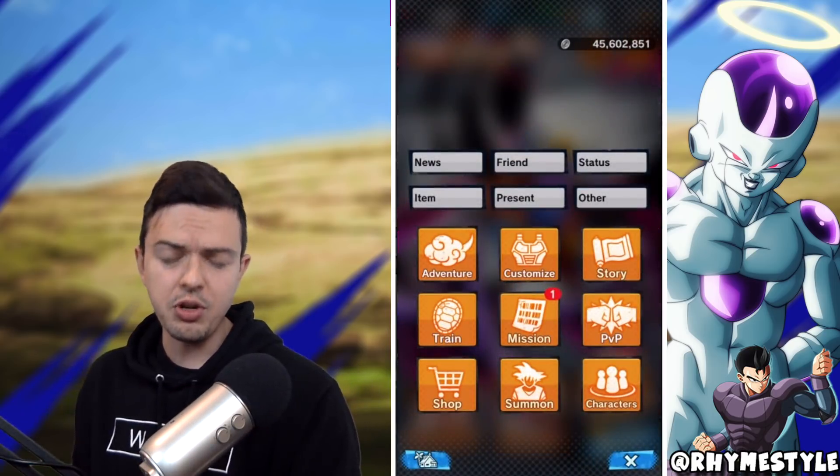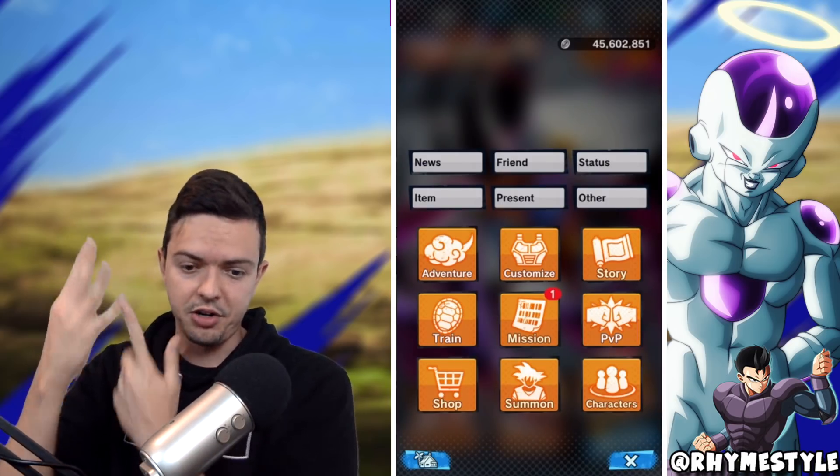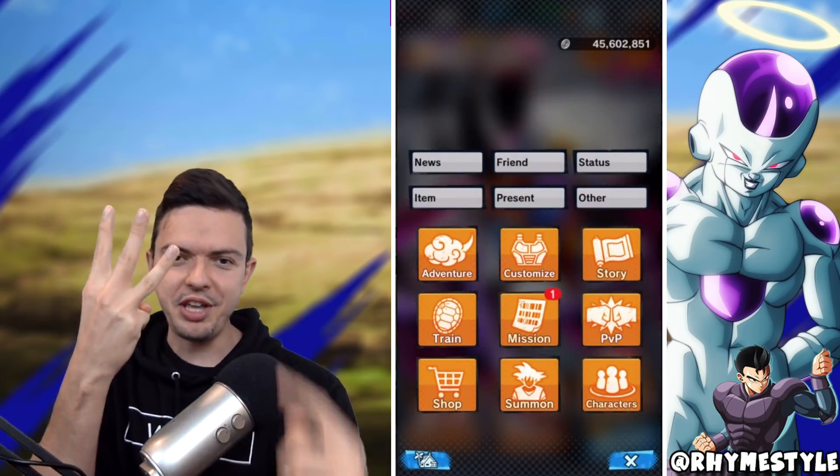Here's the deal. You need four things to train — the fourth being the actual character. So let's say theoretically I just pulled Lord Shale at level one. What do I do? Well, I need three things. Number one: Zenny.